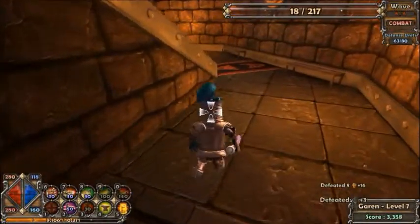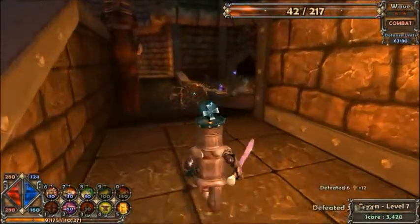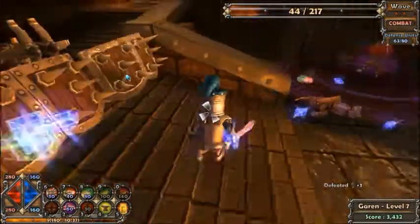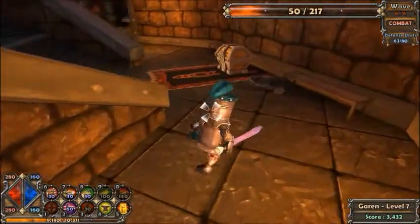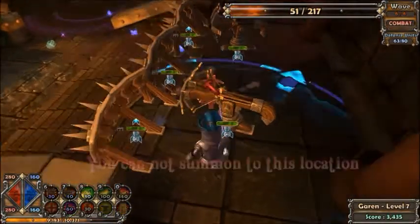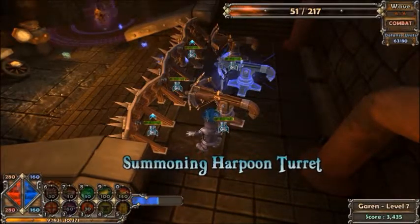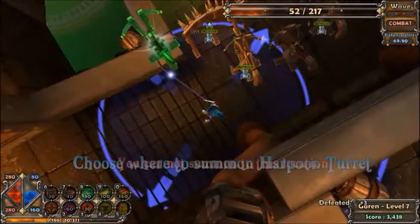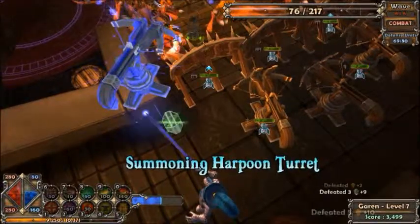Something worth pointing out: now that it's wave 6 out of 6, the last wave, the enemies are a little bit stronger — mostly the goblins, I think. They have a little more HP and I'm not sure if they actually do more damage, but they're a little more frustrating, especially if you were going down there and attacking them yourself. Because my defenses are awesome at the moment, I can't really tell how much harder they are.